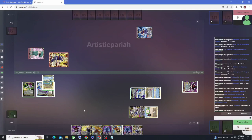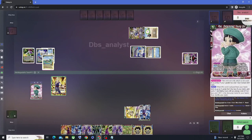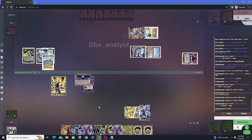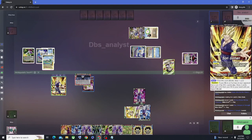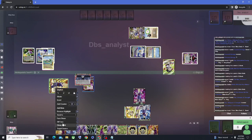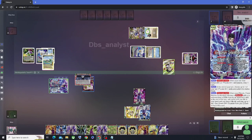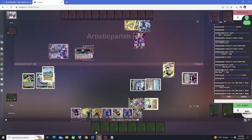Our opponent draws a card — they knew they were going to get it because of our peep. They pay one energy to send Pan off and play their Battle at the Red Ribbon Army Base, which also plays out Gohan. They give Pan to our opponent's side. Now our leader is able to awaken but we're not going to awaken just yet — we swing, allowing us to draw a card. Now that we have Pan on our side, we awaken on the awaken step and draw two cards.